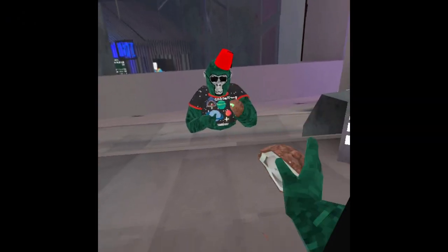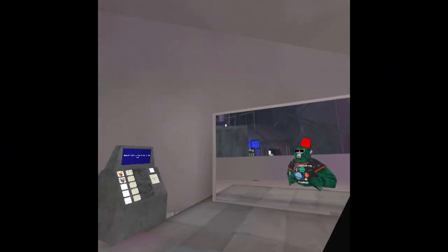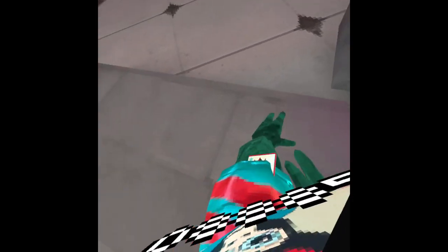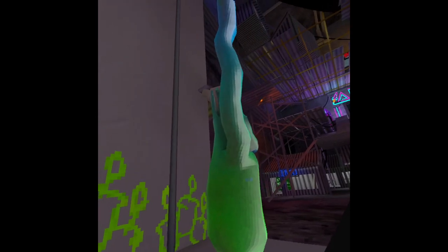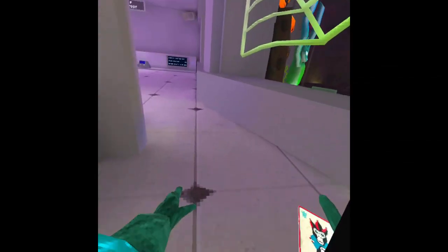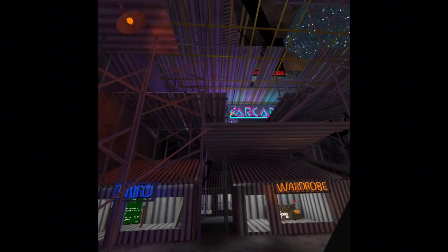Next thing is grab the card here — it's a free cosmetic. You just have to go back here, grab it, and you can bring it to any map and throw it.